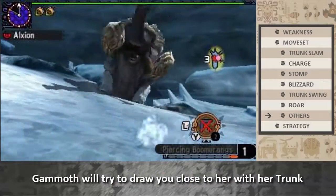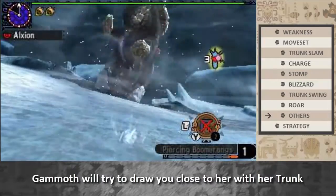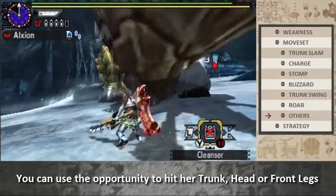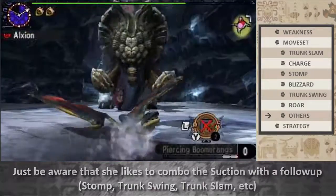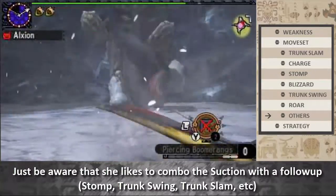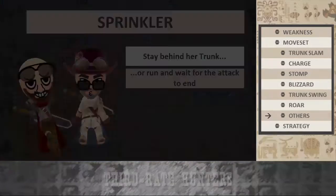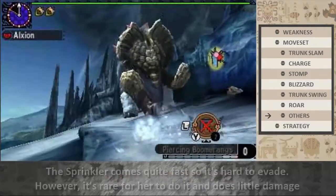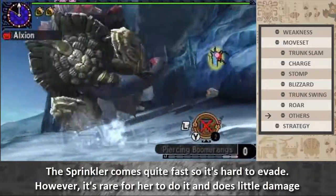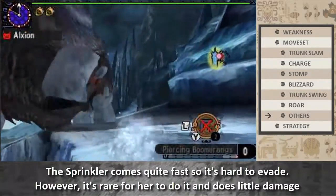Gamoth will try to draw you close with her trunk. You can use the opportunity to hit her trunk or front legs, but be aware that she likes to combo this with a follow-up attack. The sprinkler attack comes quite fast, so it's hard to bait; however, it's rare for her to do it and it does little damage.